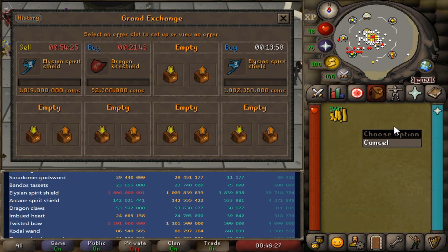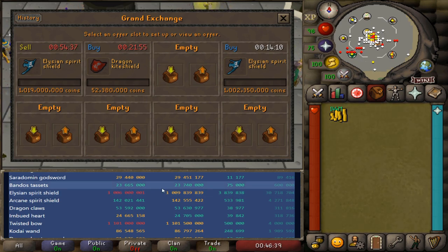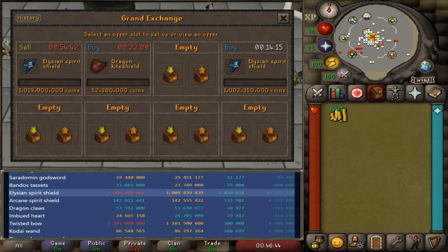I have one listed super low and the other one still listed at around 1 billion and 19 million. We have been sitting around 1 billion and 6 million on this Elysian price for quite some time and it just finished and leaped up to about a billion and 9 million. So I have a feeling that this might start trending back up again. I'm going to see if this buy offer adjusts anytime soon and if this sell offer keeps increasing.